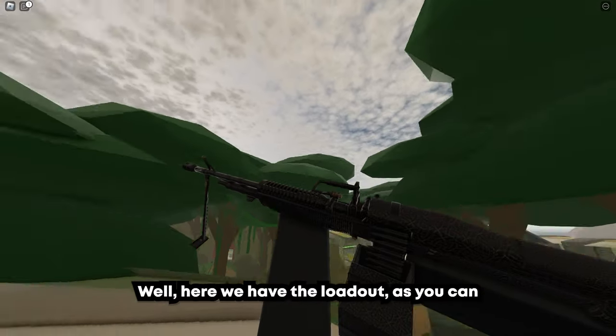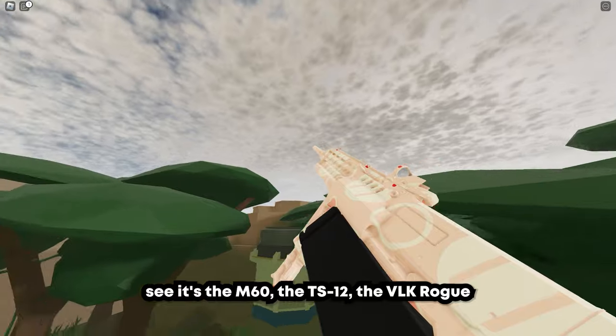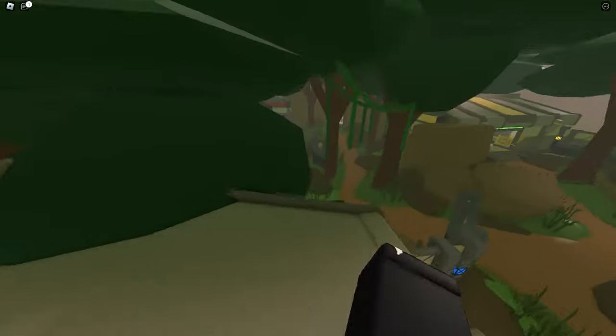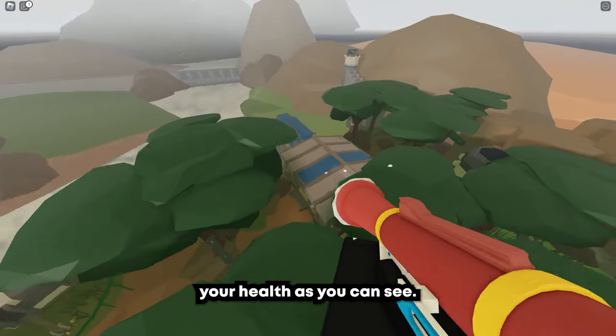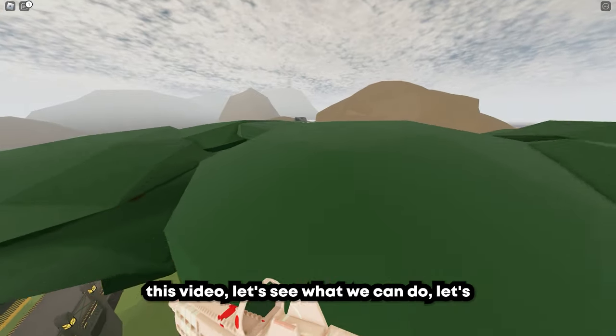Here we have the loadout — it's the M60, the TS-12, the VLK Rogue, and the Snowball Launcher. Which is a very funny fact, by the way: you do not take damage from this thing, even though it can boost yourself like an explosive. You still keep your health. This is the loadout we're gonna use for this video.